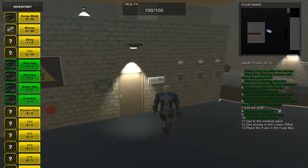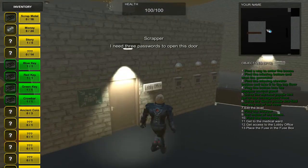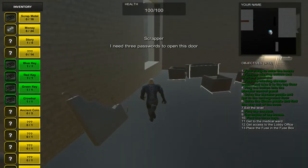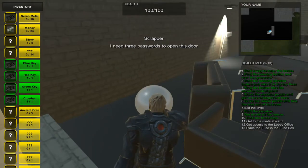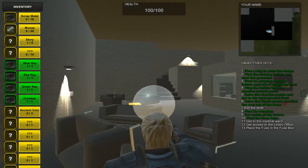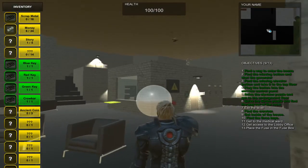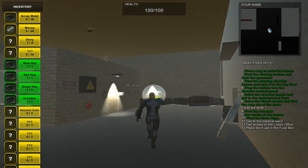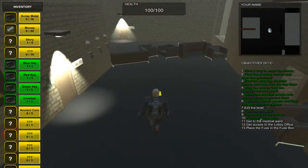Now I just have to find the three keycards for the keypads. The first one — the yellow one — is located right here behind this couch, which I'll grab with the grapnel and put it next to the keypad to solve this puzzle.